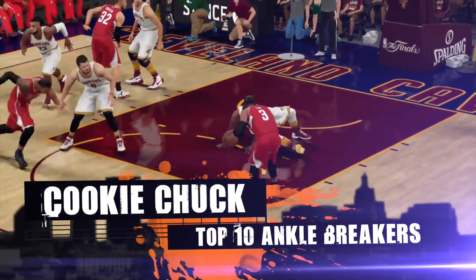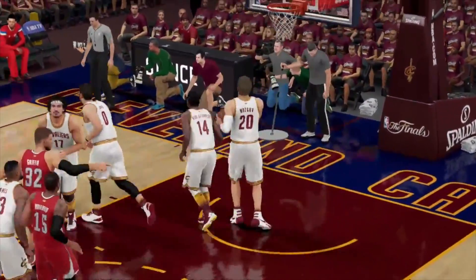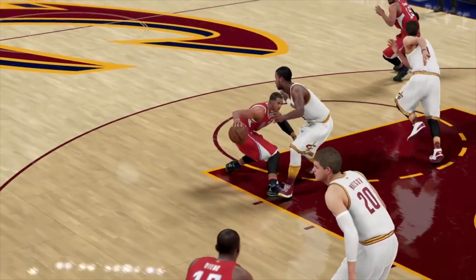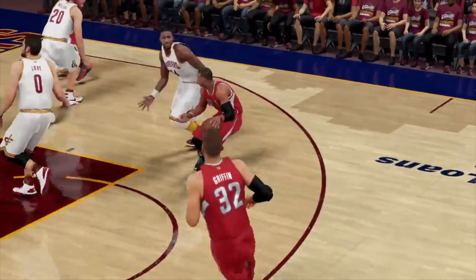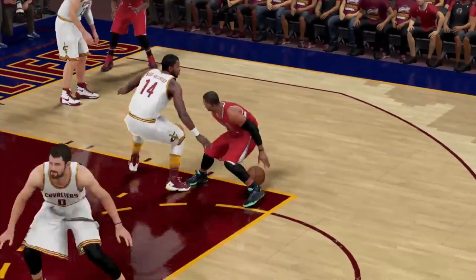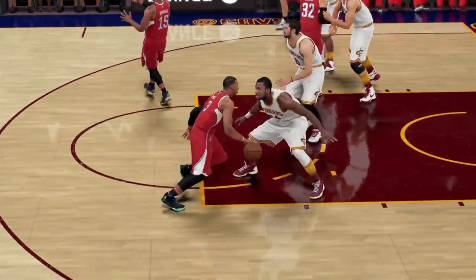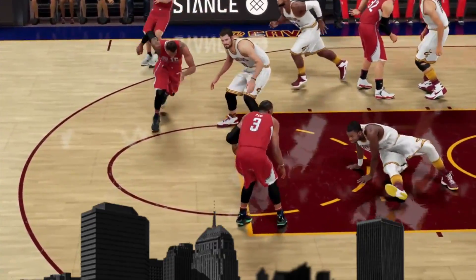At number 9, we've got Cookie Chuck, who is a regular now in the Top 10. He's getting an ankle breaker on Michael Kidd-Gilchrist using Chris Paul, dropping him to the ground using that in-and-out size-up escape. It's a beautiful move by Chris Paul — definitely one of the best size-ups in the game, putting him down to the ground.